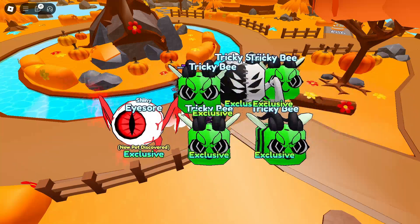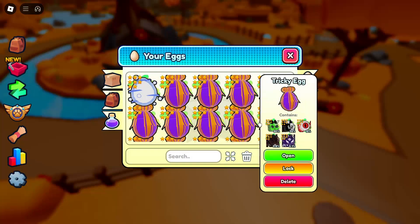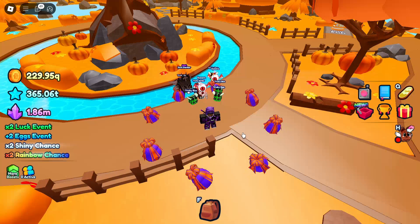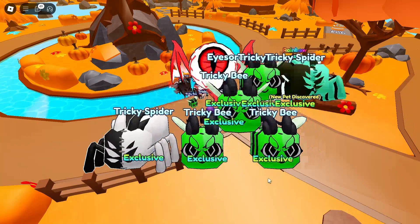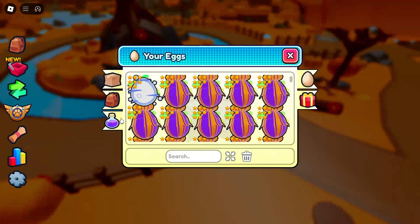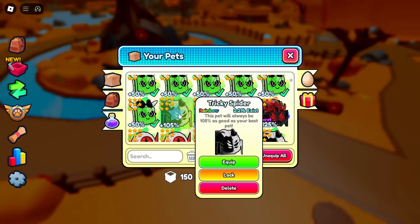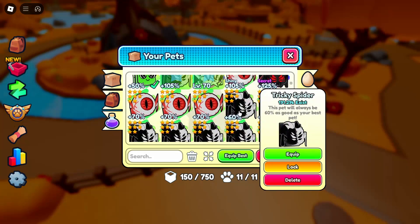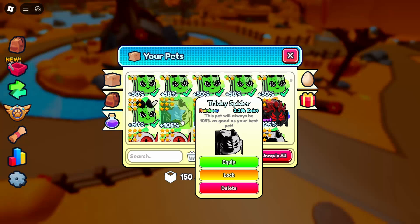Nothing again. We have quite a lot to go still. We didn't put a lucky potion on. We actually got a rainbow tricky spider! Rainbow tricky spider — 105%. So it does increase quite a lot from 60% to 105%. That will fit into my team as well.